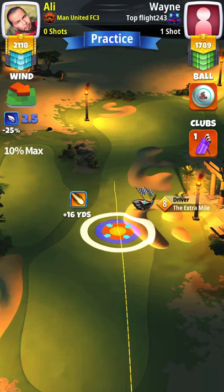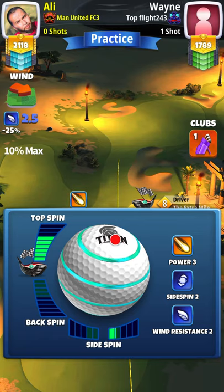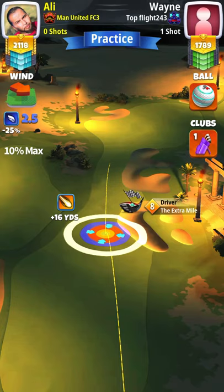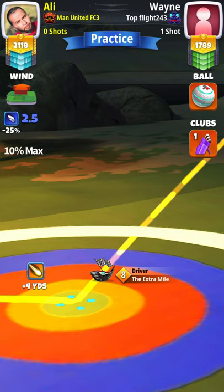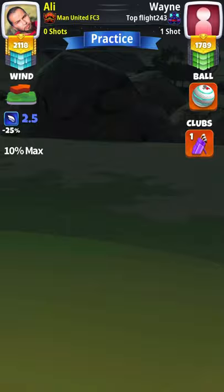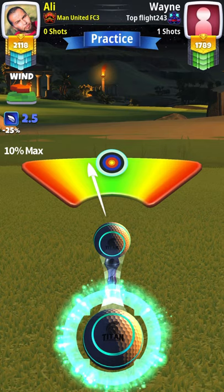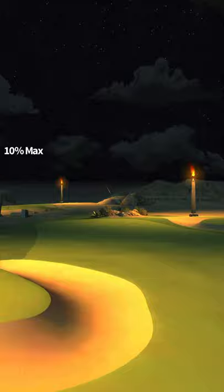For hole number six, the elevation is ten percent at max. I'm using a Titan with max topspin and about 1.2 to 1.3 right spin. You can use high power balls in practice mode if you'd like. I started at the plus four yard mark to make sure I can adjust properly, then push to max. Using slight overpower and slight right curl — perfect shot. We got a very good distance for our second shot.